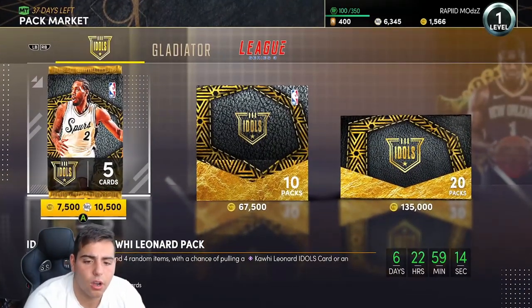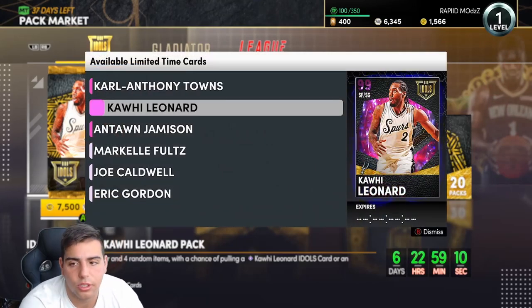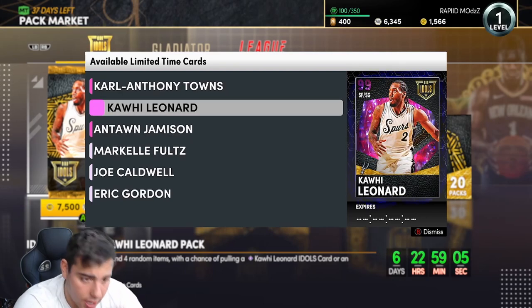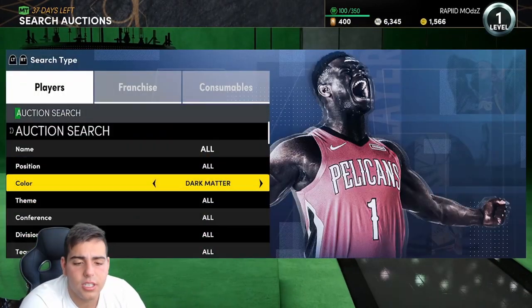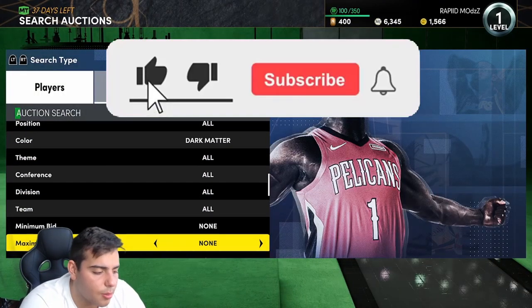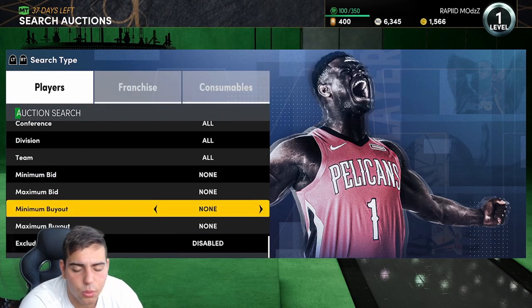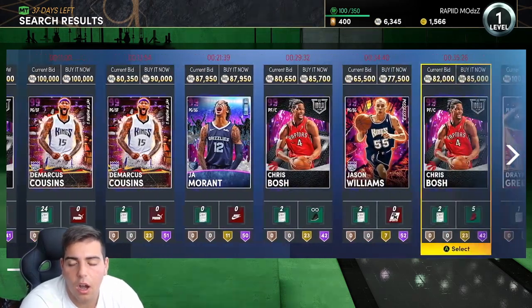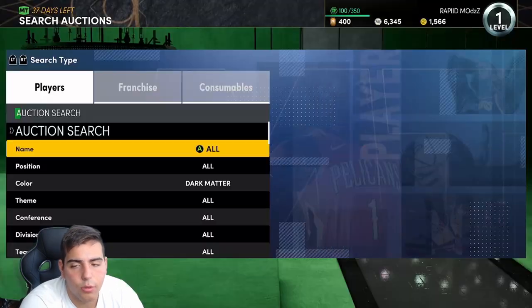I think yesterday we did get super packs released. Actually, we got new Idols packs — that's what it is. We got a Vince Carter, Antoine, and we got a Kawhi Leonard. So we're just going to go over the market, see what's good, see what snipe filters are the best. If you guys are new to the channel, sub up, comment down below.